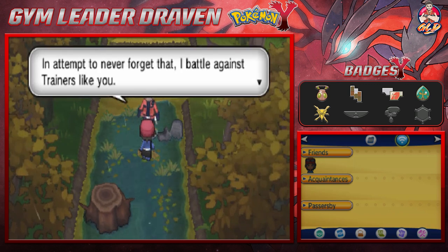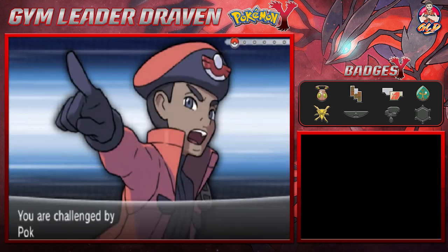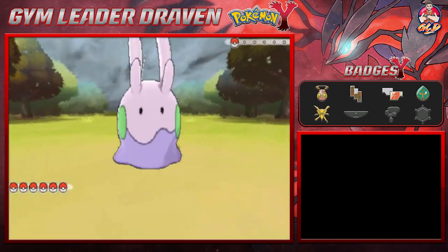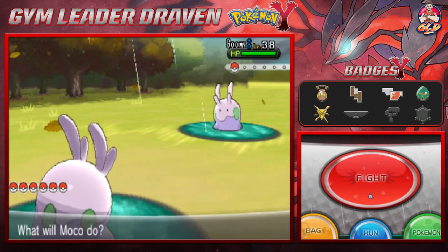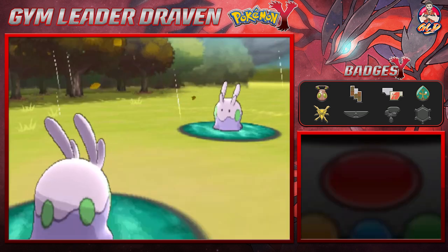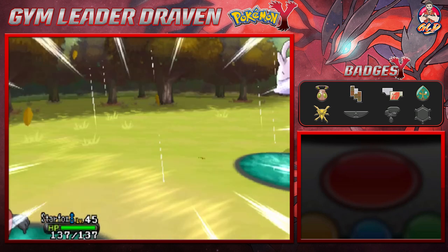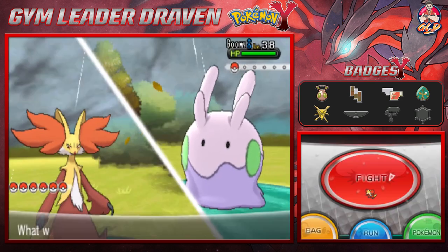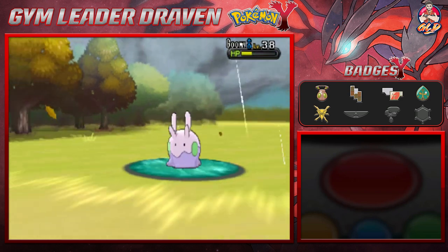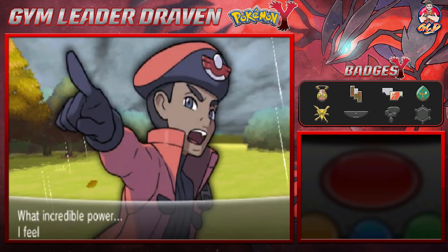Taking on Pokemon Ranger Nash — he says something philosophical about shame and battling. He comes out with his own Goomy, so it's Goomy versus Goomy! I don't trust Moco right now since Nash's Goomy is level 38, so let's switch to Starfox. Goomy uses Body Slam — let's go straight for Psyshock. Just like that, Nash's Goomy is defeated. Thanks to the Lucky Egg, Moco gets bonus experience points.